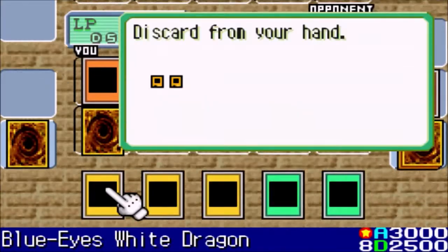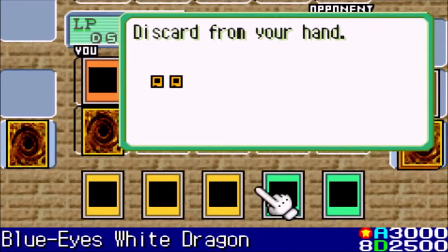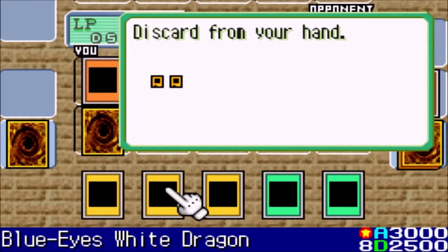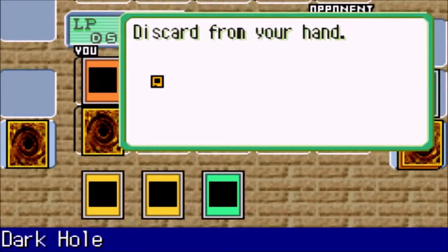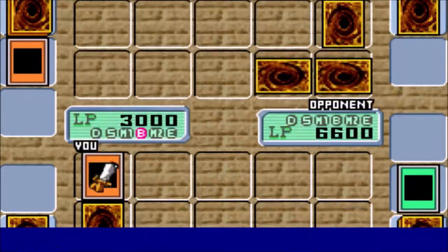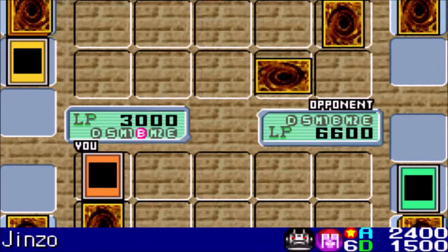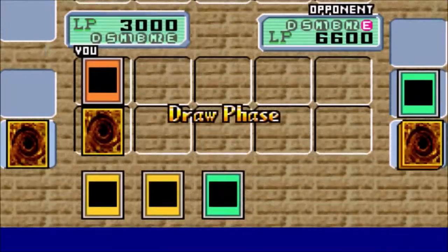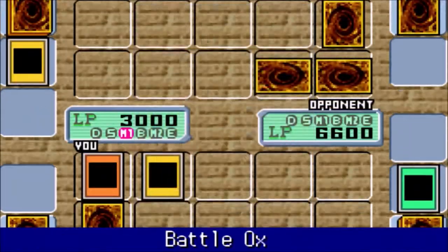Let's activate Graceful Charity here. And Polymerization — we're actually really close to getting a Blue-Eyes Ultimate Dragon right here. I kind of want to go for that honestly. I can bring back from the dead, so it's not a problem at all because I have Call of the Haunted and Monster Reborn. Let's get rid of this guy. We got that out of the way — moving on. I wish I could have put down that Battle Ox. Wait a second — I think I kept that Battle Ox. I could have totally put down that Battle Ox. And then to taunt me it puts down a better Battle Ox. I am playing a little dumb.